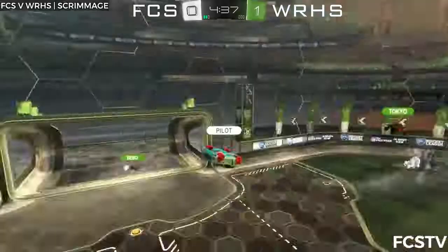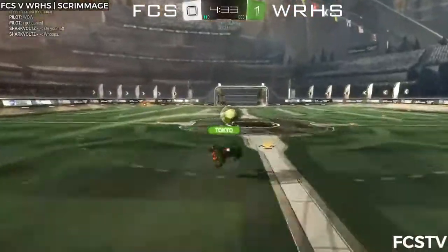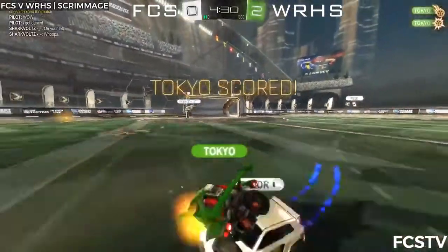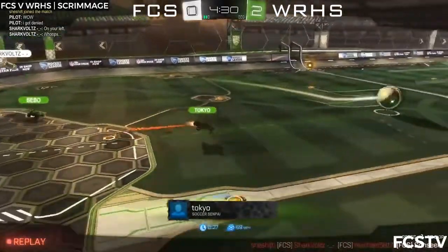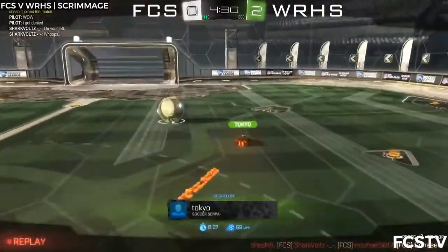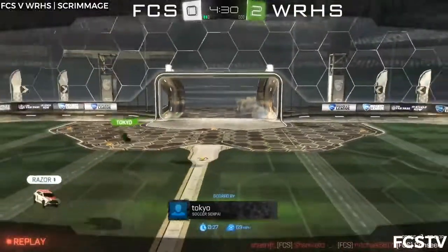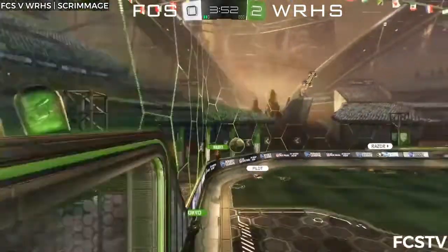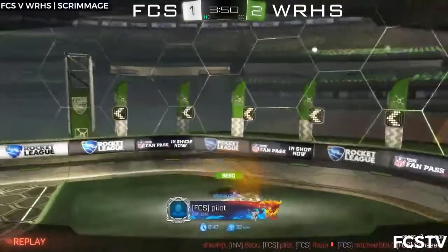I think it was really just a hopeful ball looking to pass it to Tokyo there, who at least baited FCS. Shark took away Pilot's chance to score there — and Shark does say whoops in the quick chat! Tokyo scores — one of the easiest goals he'll score in his Rocket League career right here! Good positioning of his car though. There's Pilot at the near post — he doesn't give up and he scores! FCS now trail 2-1!